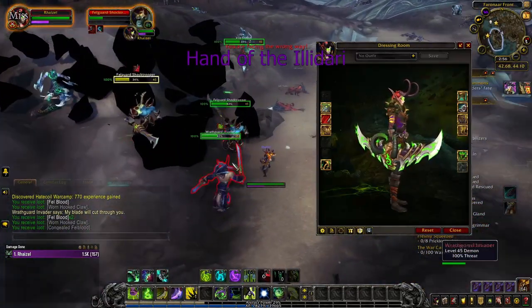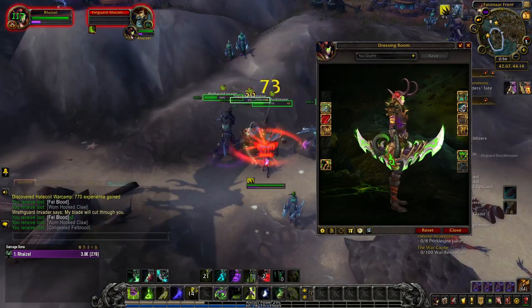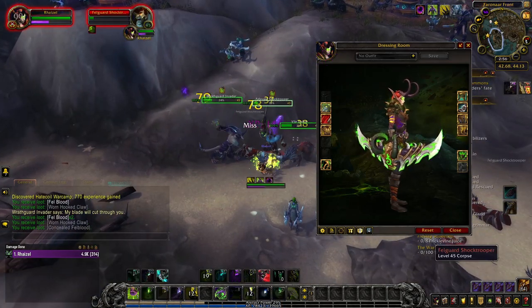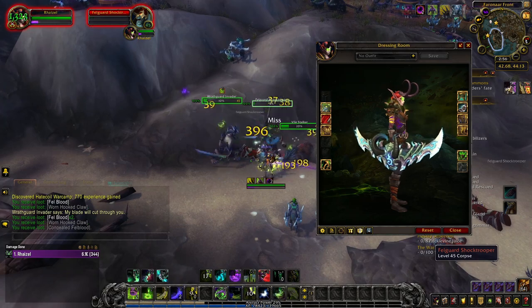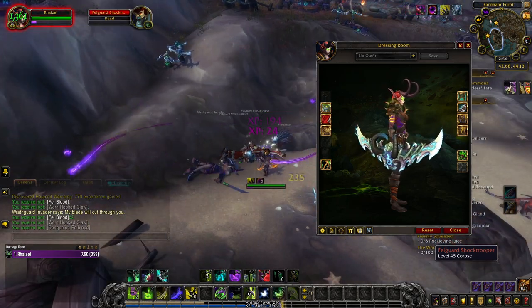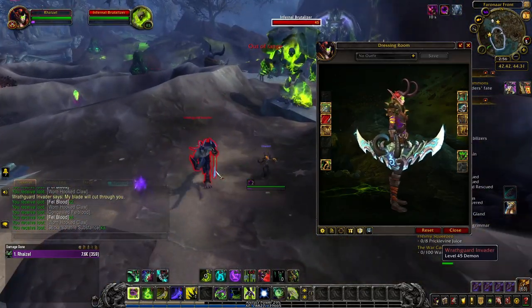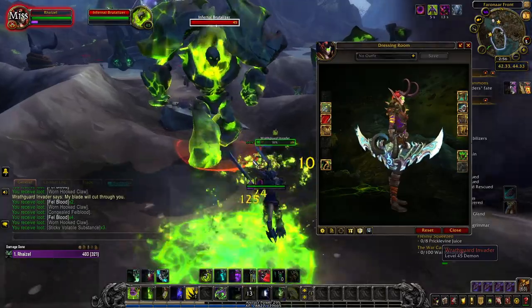Hand of the Illidari is unlocked with the completion of the entire Demon Hunter class hall campaign. First, you unlock the base green and blue tints with the achievement Forged for Battle. The blue tint was previously a reward for unlocking all artifact traits in your class hall, but since BFA, this isn't really relevant and thus unnecessary.